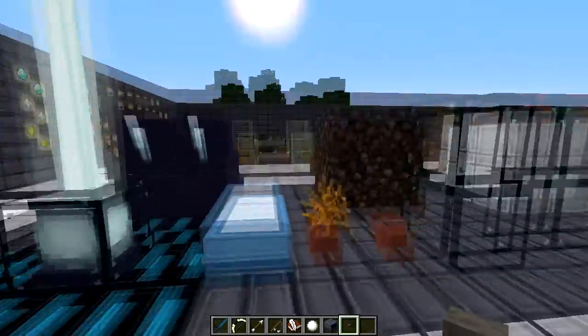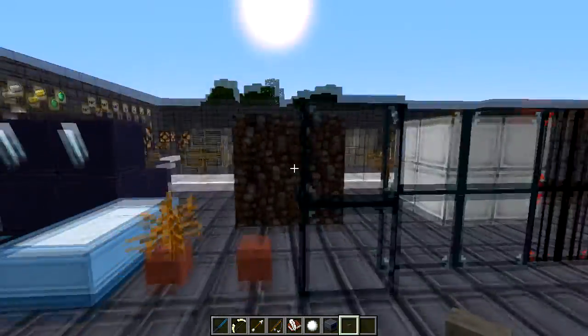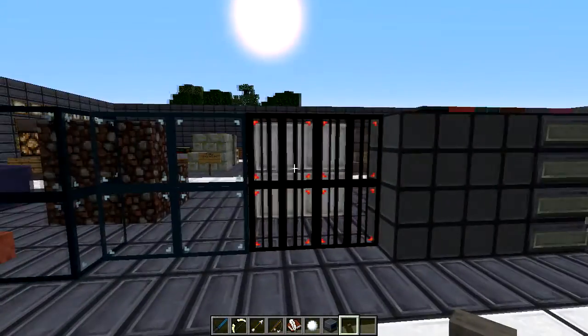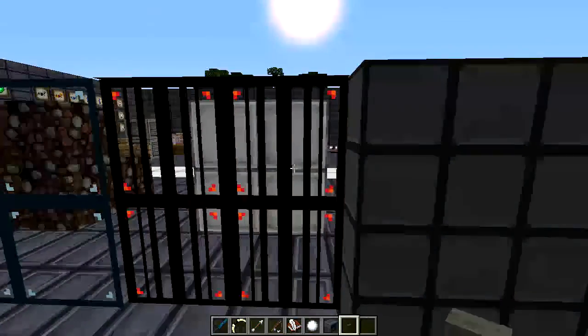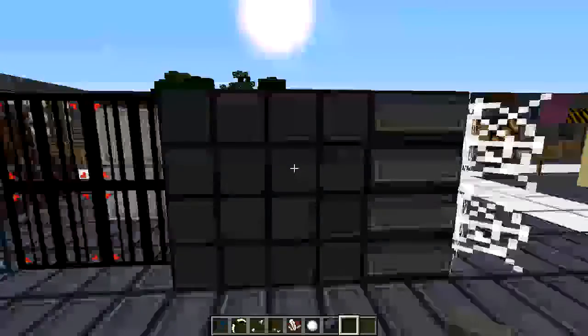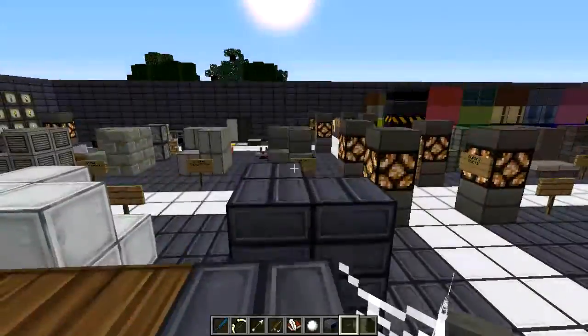There's a default dead bush and the cactus which looks a bit missing. Glass is looking nice and clear. Iron bars look really cool with the red in them. The bookcase - I don't think I'll be reading any of those anytime soon.